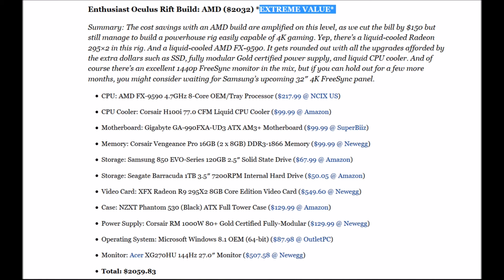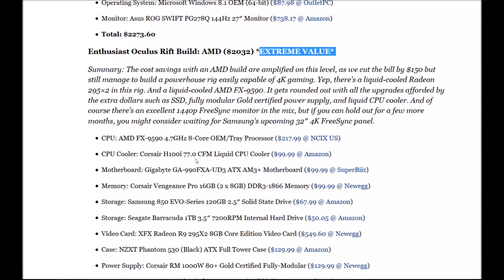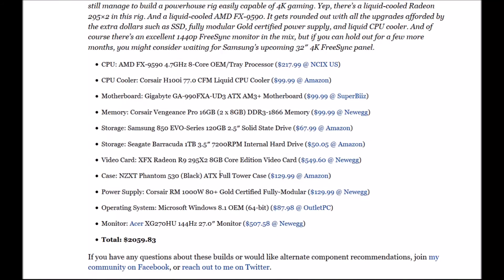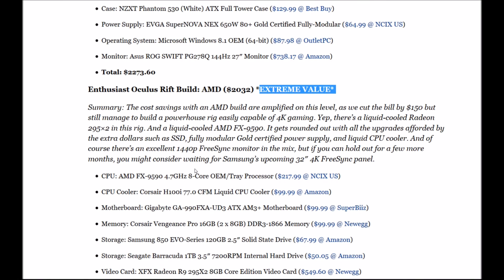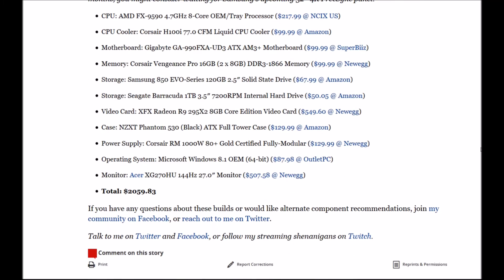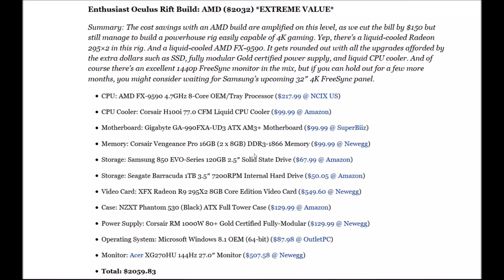The screen is the Asus MX279H 144Hz 27-inch, which is good. If I had to choose, I would definitely go with the AMD build because AMD is actually great value, and this screen is actually much better than the ROG one — that's been confirmed in many reviews.